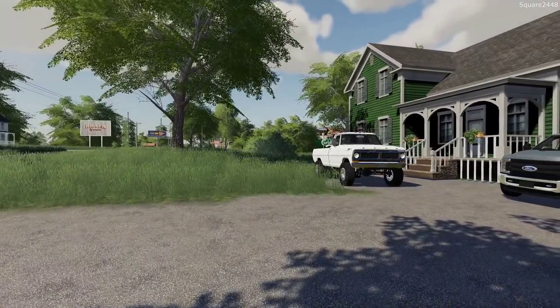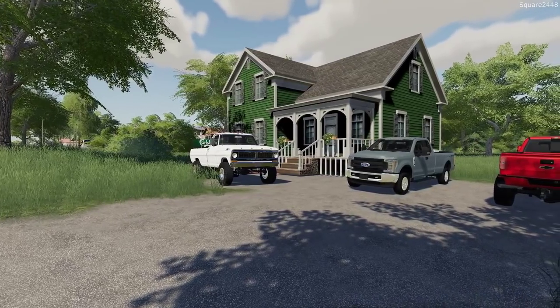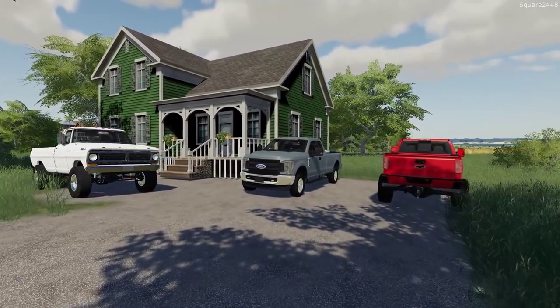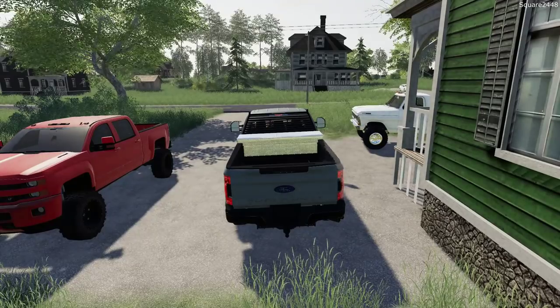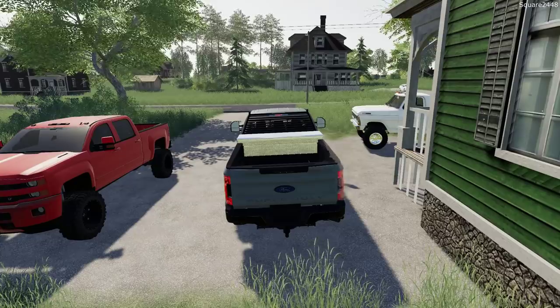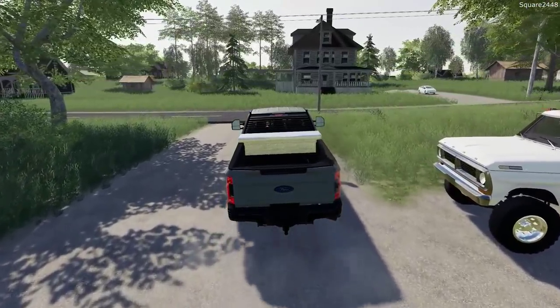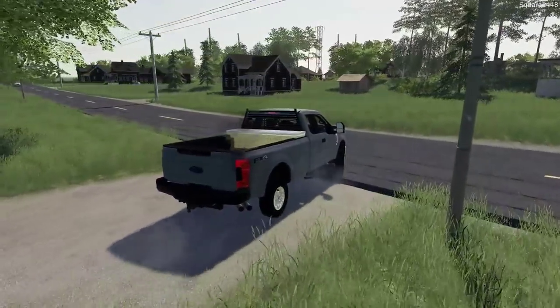Welcome to the landscaping series on the Clover Creek map in FS19. Today we will be mowing a few residential lawns. We'll be heading over to the shop in our 2017 Ford F-250. Today we will be using our brand new 72 inch right stander mower along with the 06 Chevy 2500 and the new 18 foot low trail trailer.